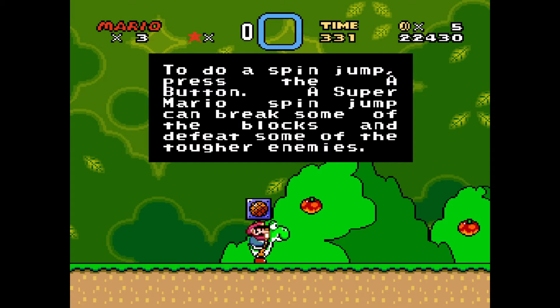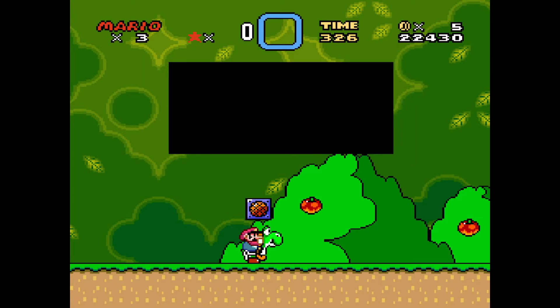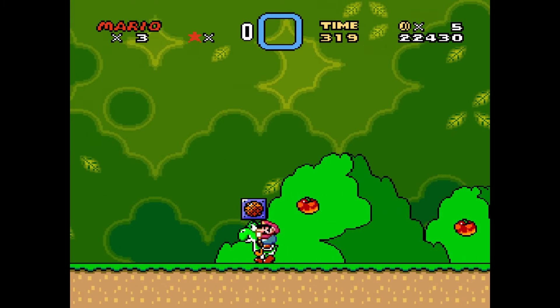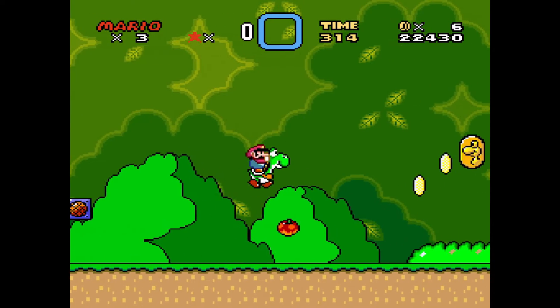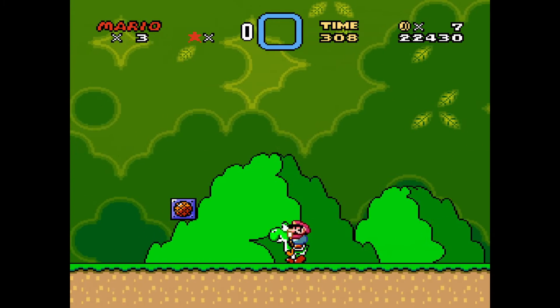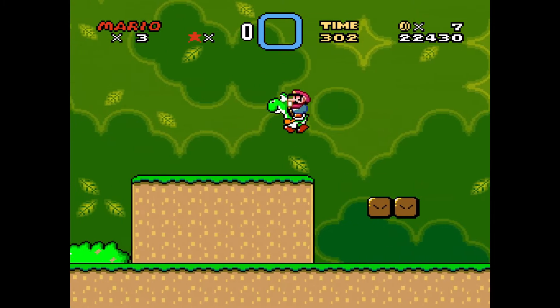That's the Mario universe for you. We've got a ball of fire in the box. To do a spin jump, press the C button - if you're using keyboard I didn't play on a controller for this, so I'm not sure if it actually works. I was thinking if Yoshi can eat some of these fruits, and you can, so then I remembered there are some fruits at the beginning of the game so I head all the way back.